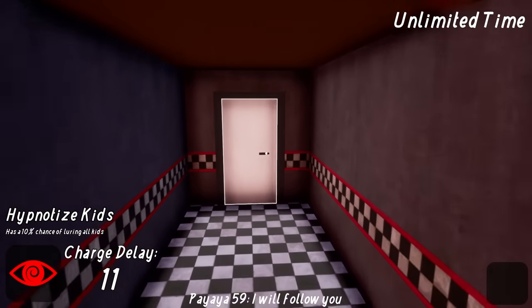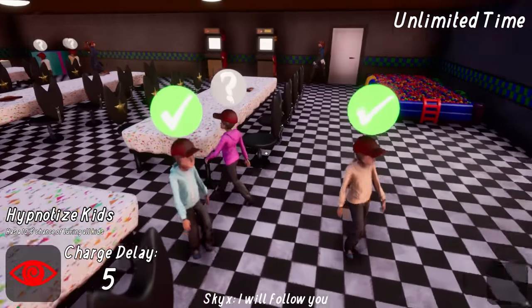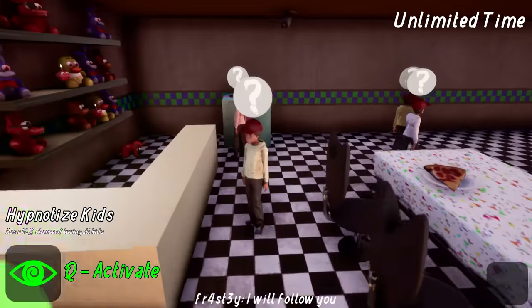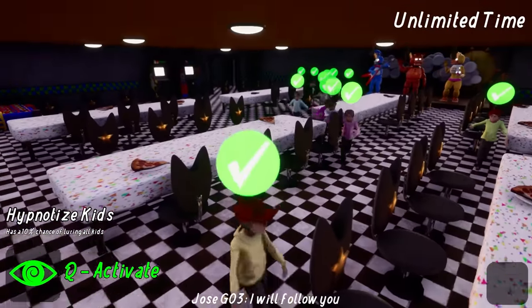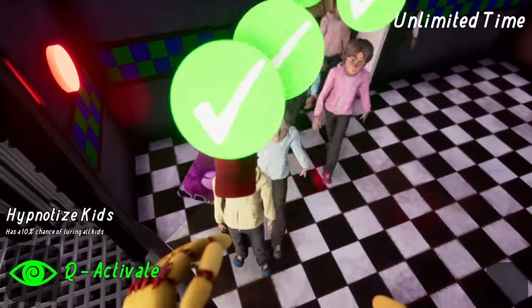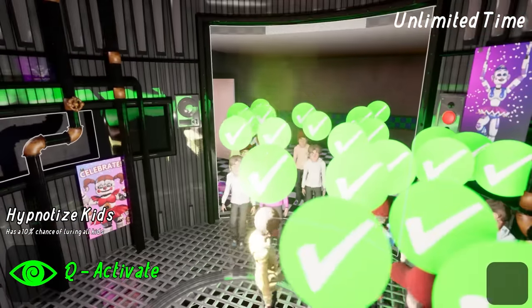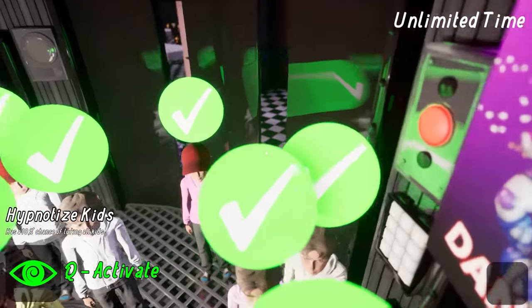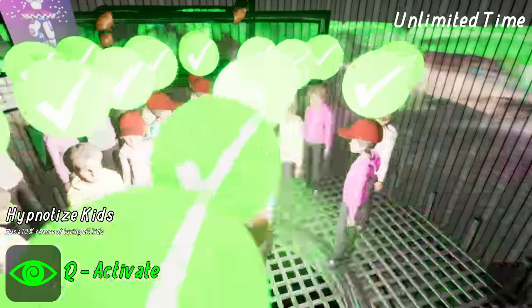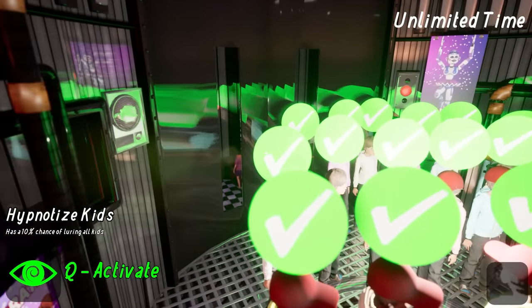We're taking everyone underground to the Pizzeria Sim location — I guess it's like Fredbear's Family Diner down there. I'm not too sure about the lore of that place; I don't really keep up much with the lore anymore. If I have a question I just go to Deco and he tells me everything. All right, come on guys, follow me in here — everyone pile in! Down we go.